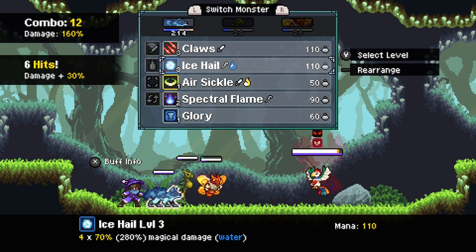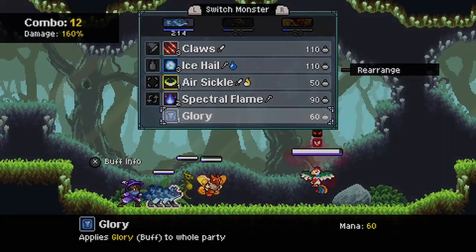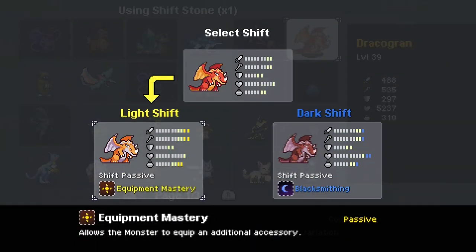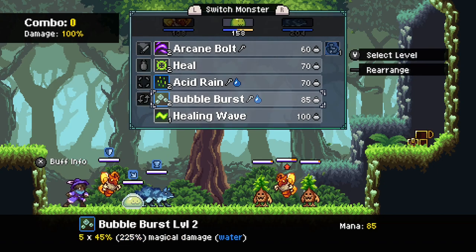Some questions that came up during my gameplay were: do you evolve a monster and risk the chance of losing a skill that's crucial to your strategy in boss fights? With limited shift stones, how do you decide which monsters get shifted? Do you really have the heart to take out your day one blob from your main rotation? The abundance of choices are so much fun to work through.